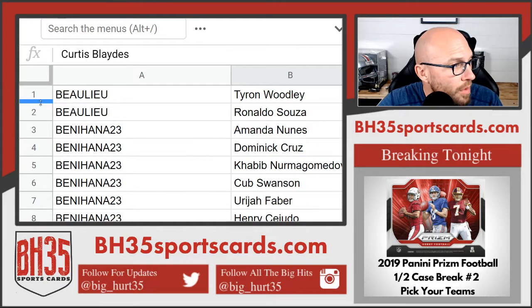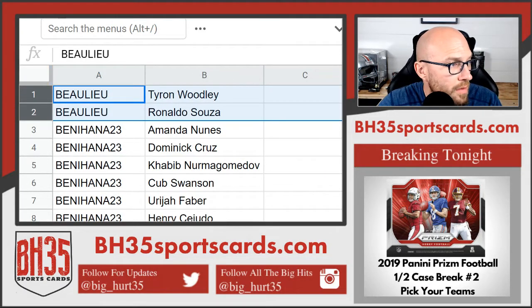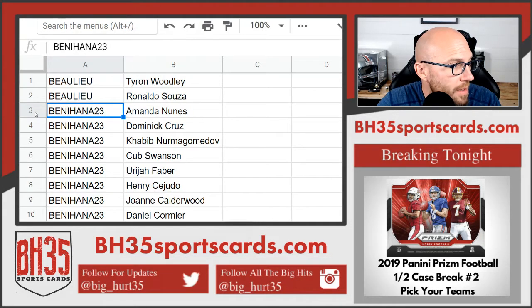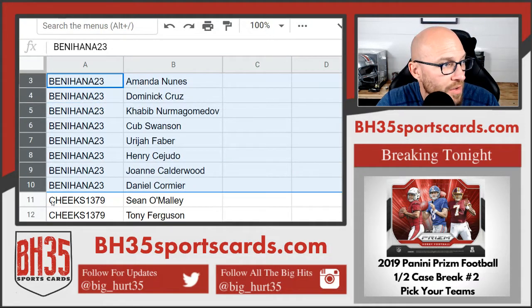Your people, Baloo — Tyron Woodley and Ronaldo Souza, what is it, the Snake, Benihana, Nunez, Cruz, Nurmagomedov, Swanson, Faber, Cejudo, Calderwood, Cormier.